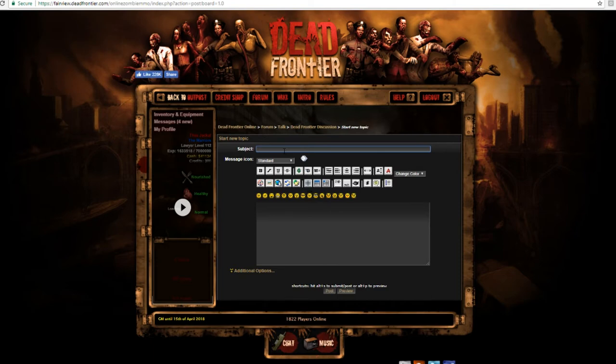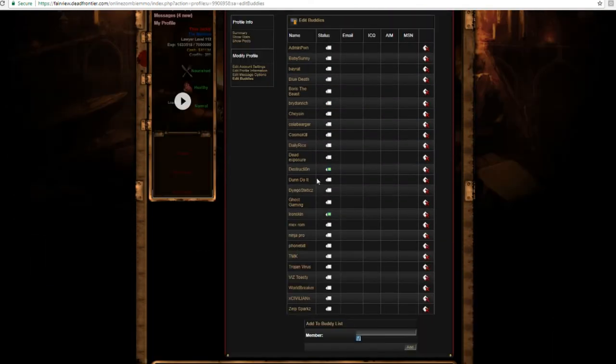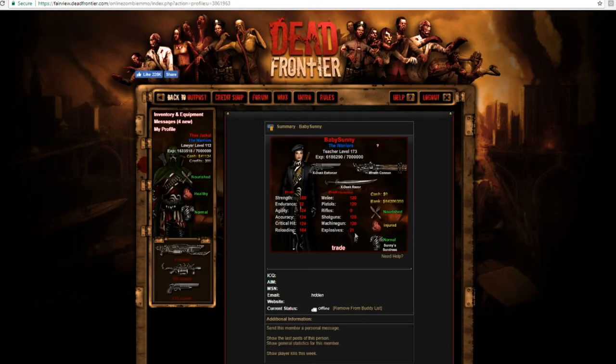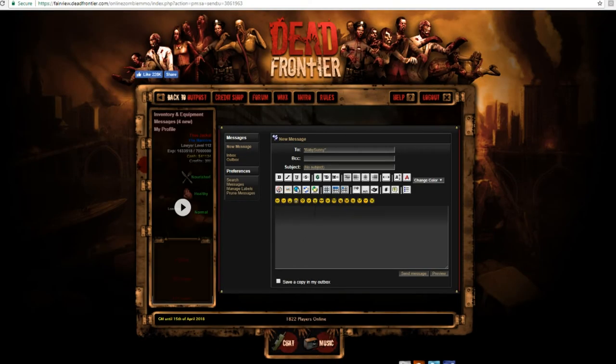This is step three. Since we just established that our credit card doesn't work because we don't have money, and now we're resorting to begging, step three is how to write your message asking for stuff. I'm gonna ask a special someone, or otherwise you can just post on the actual forum and maybe you'll get something. But look at this — this is our goal right here: the Wraith Cannon.